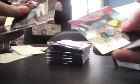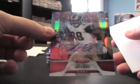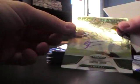Randall Cobb again, 999. Jake Locker, Matt Hasselbeck 250. Autograph — Lance Kendricks 250. Another emerald autograph version — Cameron Jordan, 205.